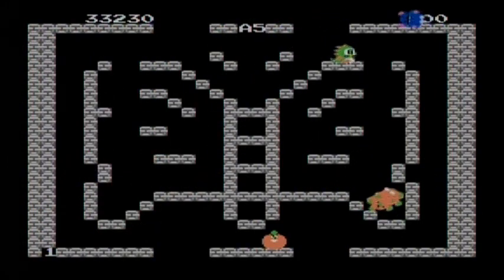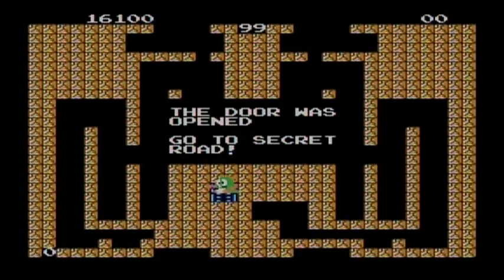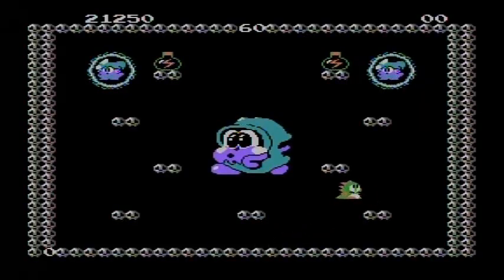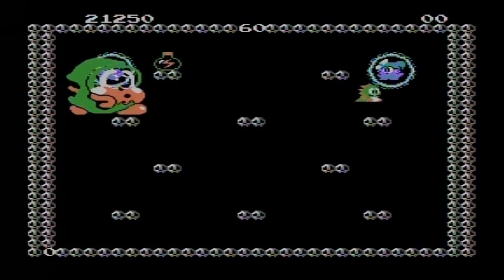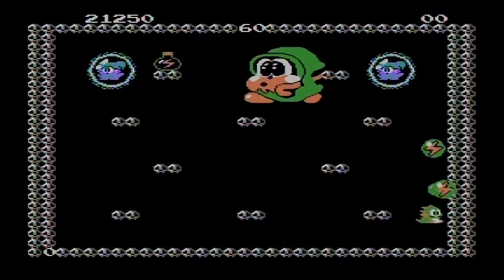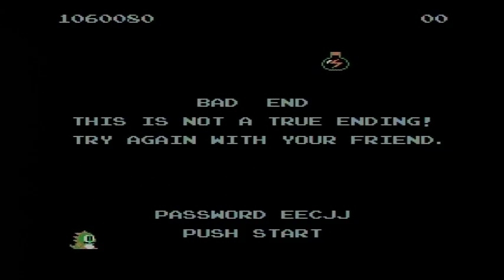But there's even more depth to this game than you might realize, such as the fact that there are some secret levels — which is actually what you've been watching this whole time. And what most players don't know is that there is actually a boss at the end of the game. Yes, there's a boss. And something else? There are two endings — a good and a bad ending. If you want the good ending, you've got to beat it with two players.